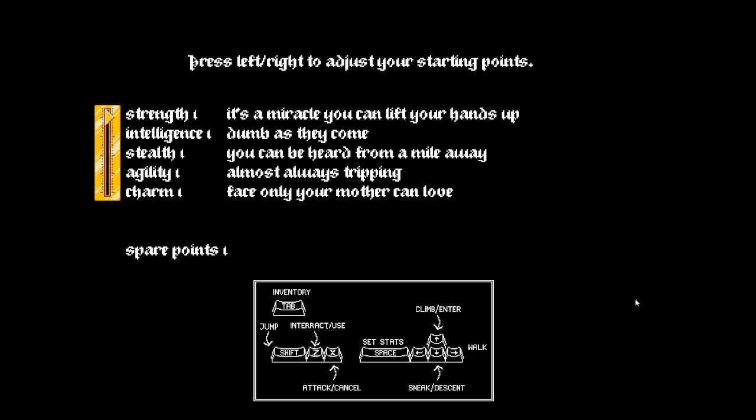Today I am playing Dirk the Adventurer. We're started off with a stat management screen. We can't go any weaker than one and we have one point — you can be strong, you can read, sneak, jump, or have a scary face. Let's go with stealth for now. Controls seem pretty simple, let's begin.